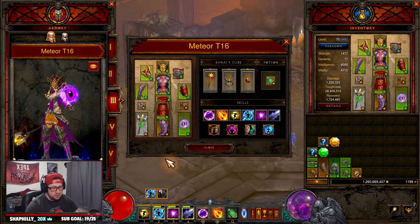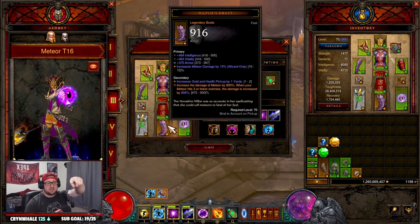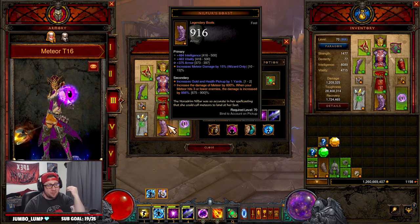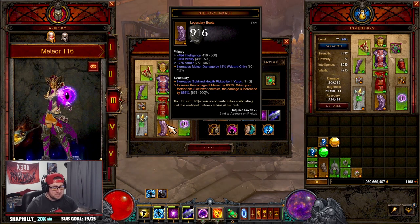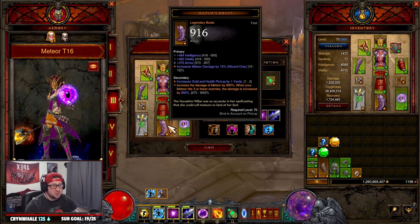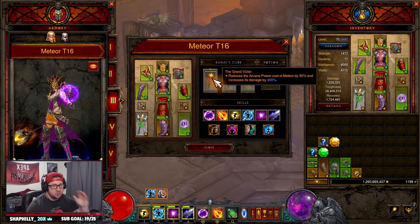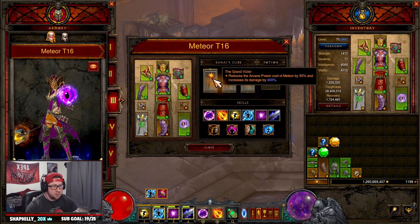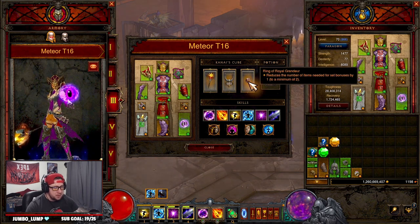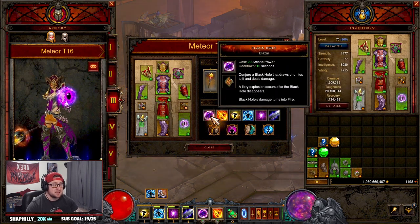For boots we have Nilfur's Boast for increased meteor damage. Compared to the push build we had last video — those had all resist and were around 600-700% — now we have armor and 856%, so a big upgrade. In the Kanai's Cube: Grand Vizier for arcane power cost reduction on meteor and increased damage, Mantle of Channeling for meteor shower and increased meteor damage, and Ring of Royal Grandeur for all three sets.